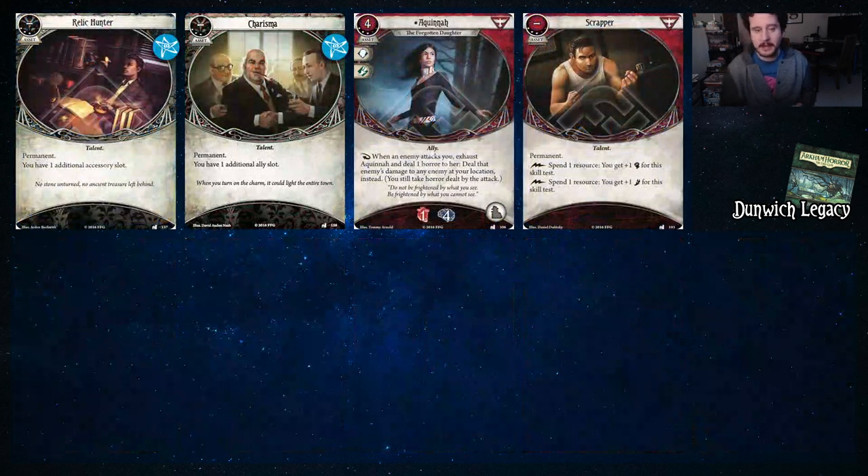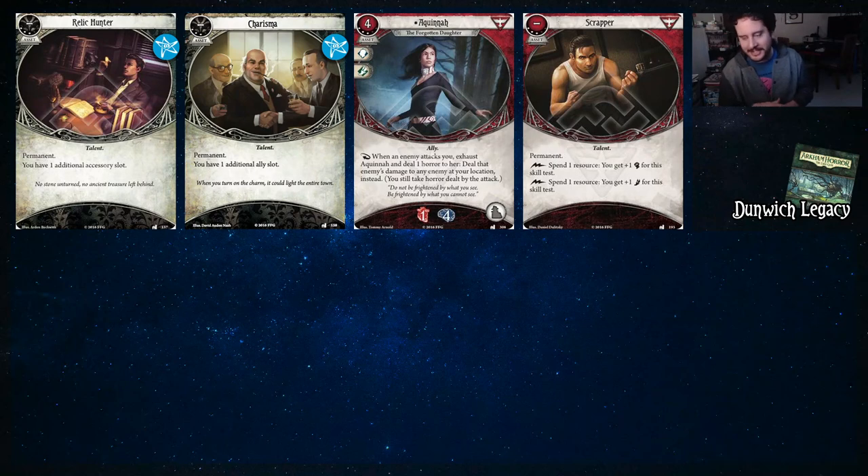A few more from Dunwich. We got Relic Hunter and Charisma, which give you an accessory slot and an ally slot — they're just staples. Upgraded Aquana — you deal that enemy's damage to any enemy at your location instead of just the one attacking, I believe. Very nice upgrade. Same copy-paste of what I said about Aquana earlier. And then we have Scrapper, which allows you to get more fist or more foot if you need to protect yourself in the Mythos phase.